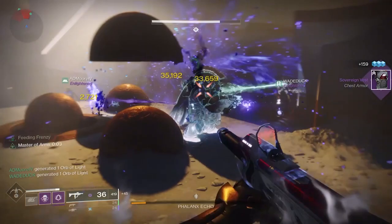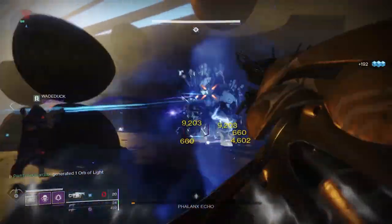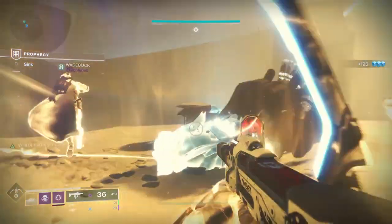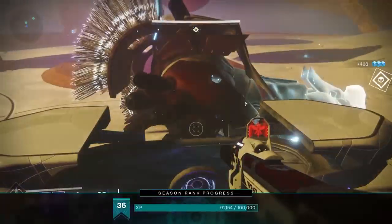With the right weapons, this is an easy one-round clear as the DPS phase is generous. We got really close to that in one phase but kind of got robbed by the game. Once you clear this, a chest will spawn that has pinnacle gear. Go to the middle of the room after that, and then you'll head off to the next encounter, the Wastelands.